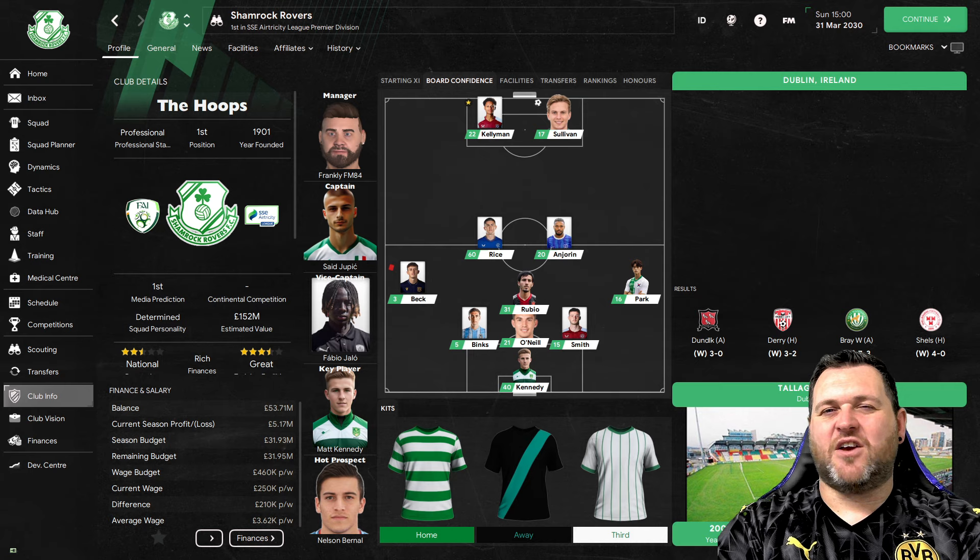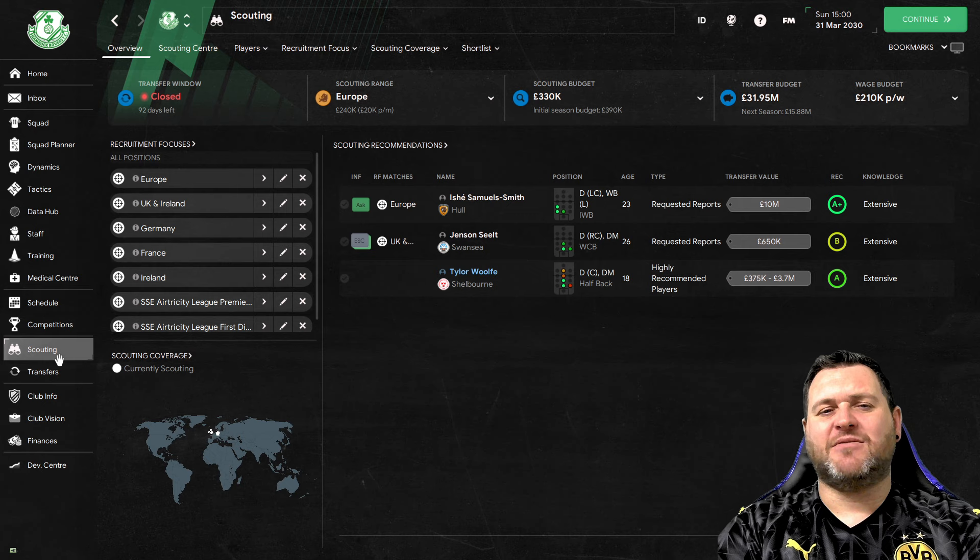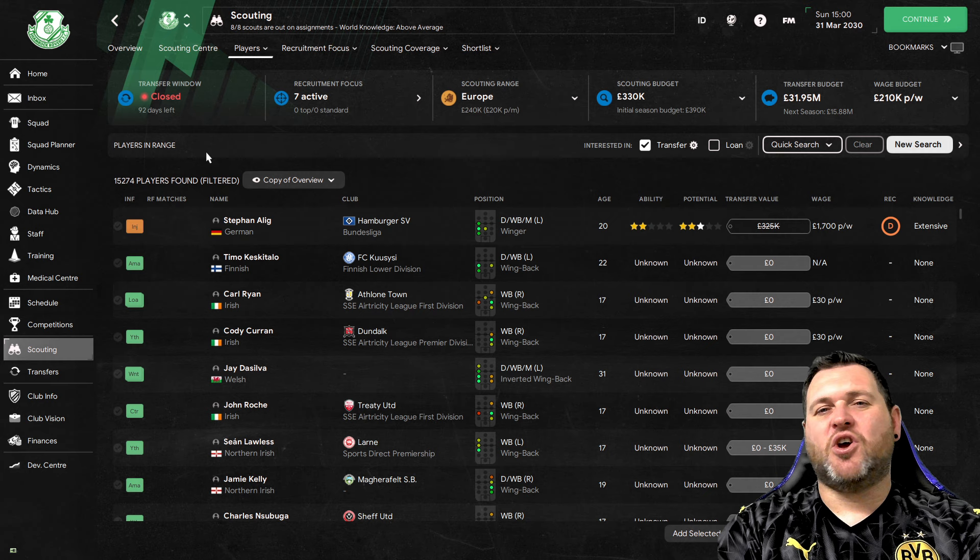The third method is slightly controversial in the FM community. In real life you don't get pages and pages of players to sort through, but if you want to find wonderkids, this could be essential. Go to the scouting tab on the left-hand side, then at the top go to players, then players in range. This shows all the players you can see in the database - currently 15,274 players. We need to filter that down.